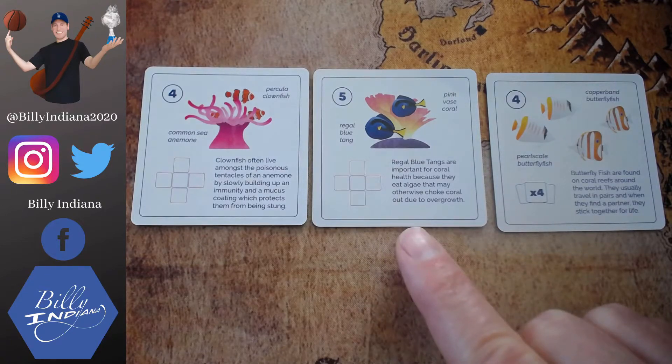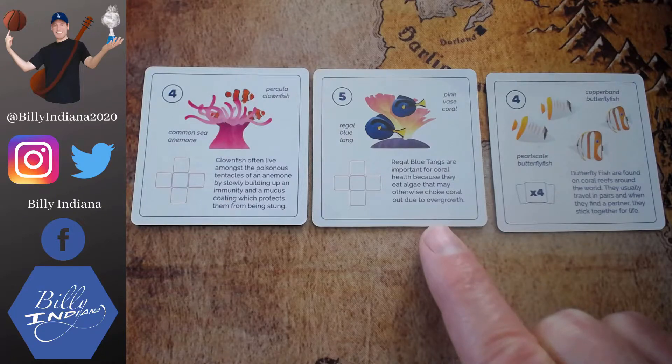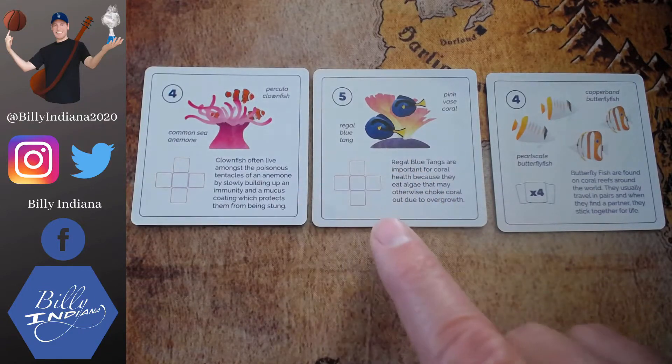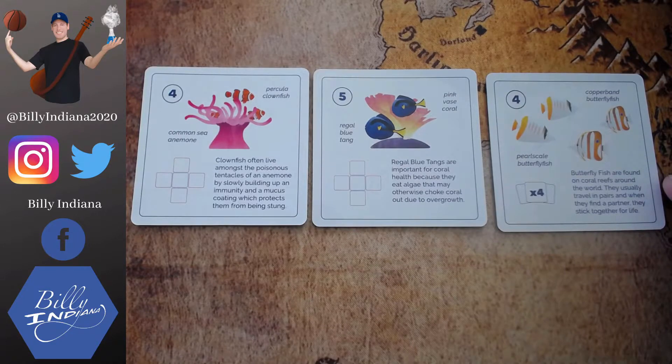This one is about regal blue tangs, which are important for coral health because they eat algae that may otherwise choke out coral. If I can get regal blue tangs around a pink vase coral in orthogonal arrangement, that earns me five points. This last one shows butterfly fish — they usually travel in pairs and stick together for life. There are copper banded and pearly scale butterfly fish. If I can have four butterfly fish in my reef, I'll earn that bonus.